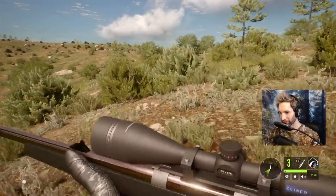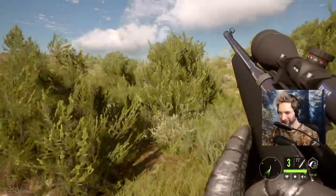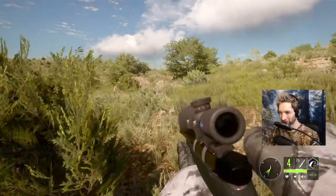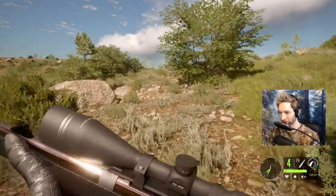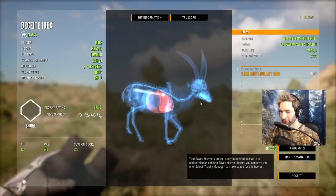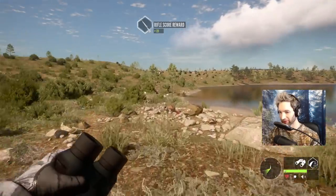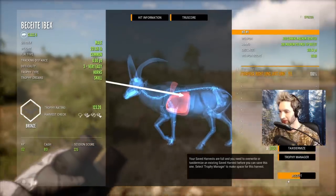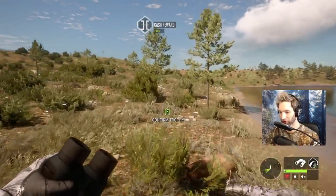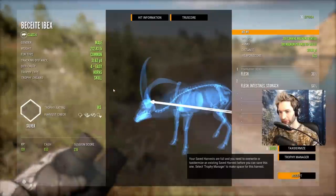That should definitely help clear up some of this hunting pressure. Let's go over here and start picking some of these up. I think we got about six or seven beceite ibex down, which should help quite a bit with clearing the hunting pressure in the spot we want to go to next. That male alone we ended up with 750 cash. I'm not really going to show all of them because there's so many — I just want to show the concept of making money and clearing hunting pressure.